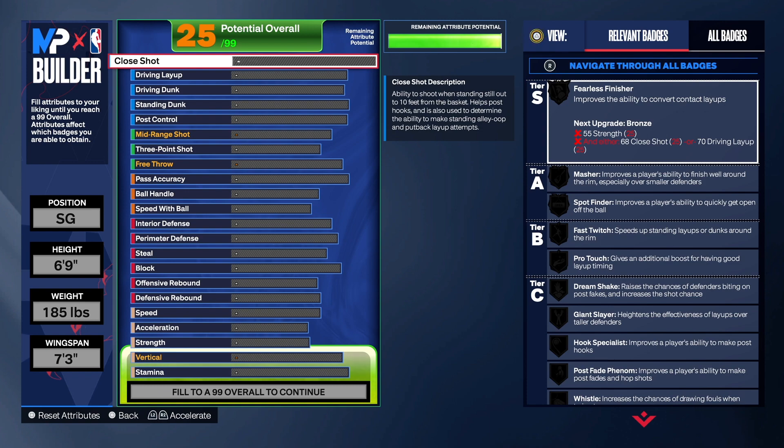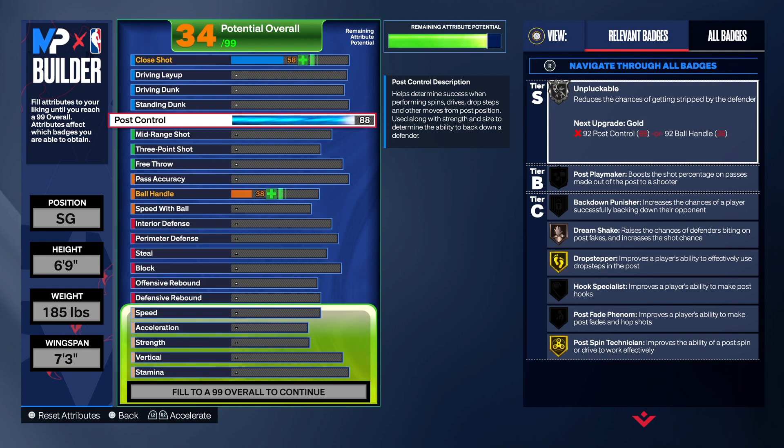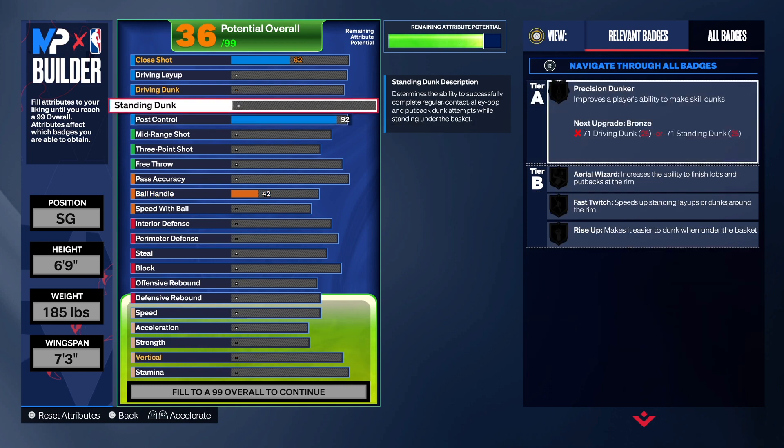With this build we went crazy on defense. For the post control we have that at 92 — this stuff is out of this world. We get Gold Unplugable, Post Spin Technician Hall of Fame, and also Gold Drop Stepper. When you get in the post it is over — you will drop step on them so bad and put your elbow in their chest.